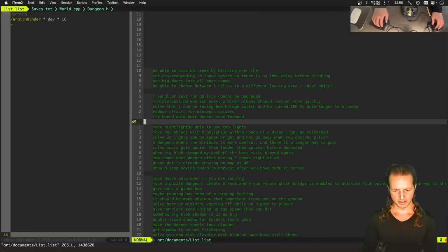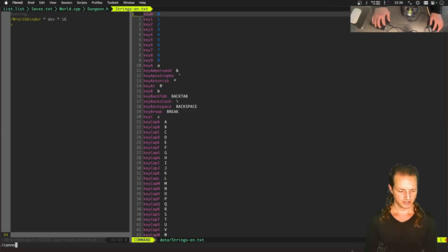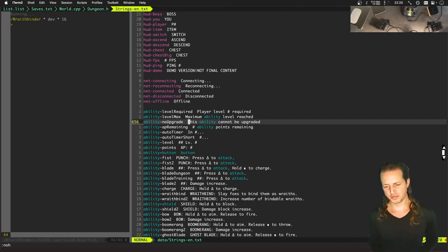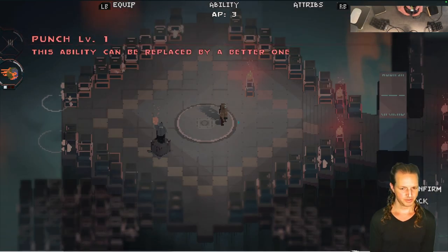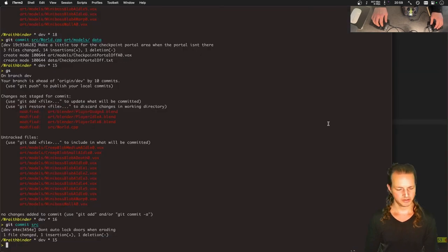Another one down. And yeah — friendlier text for 'ability cannot be updated.' I've been meaning to do this forever. When an ability can't be upgraded, there are two abilities — the dodge ability and the punch ability — which you start with and they can be replaced by a better one. Let's see: 'ability can be replaced by a better one.' I mean, it's better than 'can't be upgraded.' I don't know how else to write that right now — whatever, let's keep it like that.